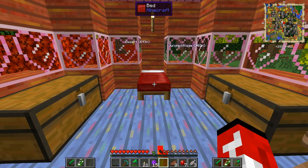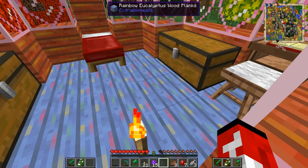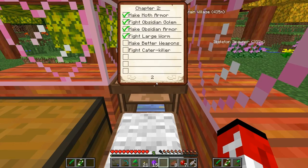Welcome back to Orspawn everybody. My name is Gamers101. After a good rough time of mining, I was able to find some rubies which are hidden under lava pools, which I figured out today on the wiki. So we're going to be making better weapons, fight the cata killer, and for the final boss of this chapter 2, we're going to do a boss that you guys maybe don't know about.